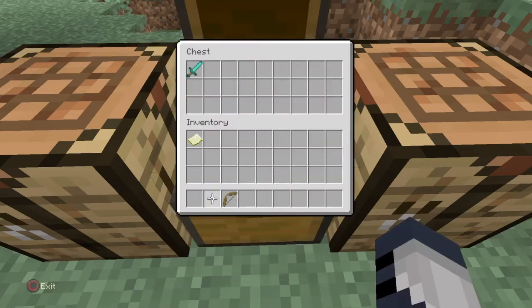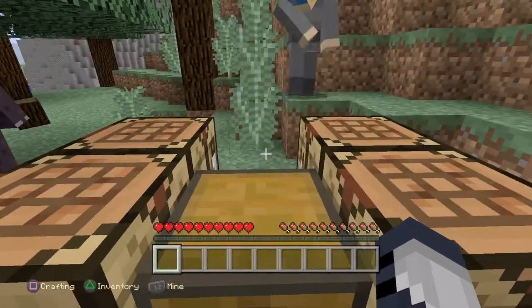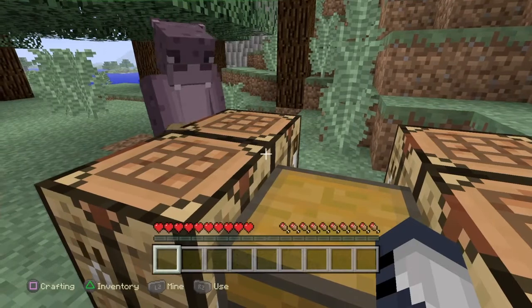And then what you're going to do is put whatever stuff you want to duplicate in the chest. You don't want to exit the game — all you want to do is just close the application completely.